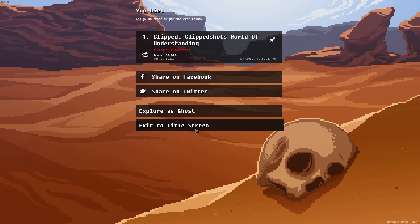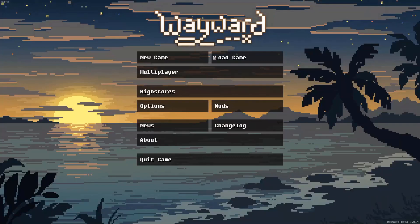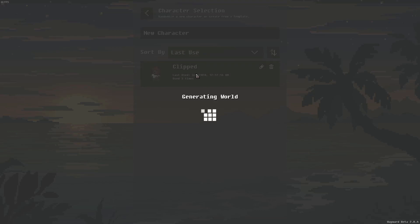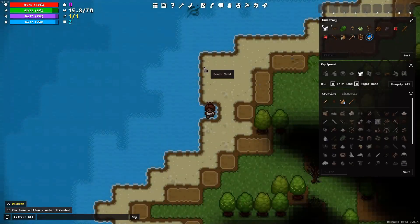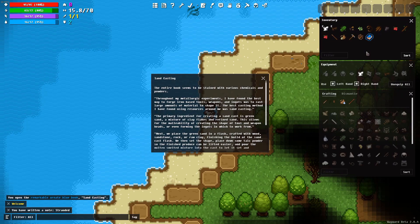Don't want to keep that save. New game, hard, hardcore — let's see. Okay cool, let's do this. Using Clipped again. That was really rough guys, I'm really sorry about that — started off pretty decent. We got a remarkable blue ornate book — let's go and read it.